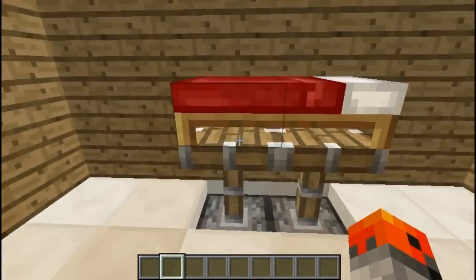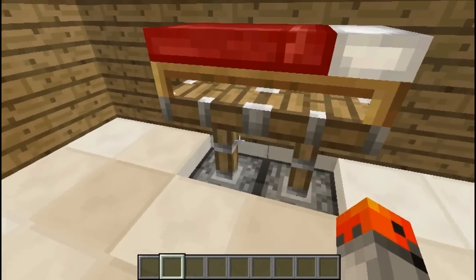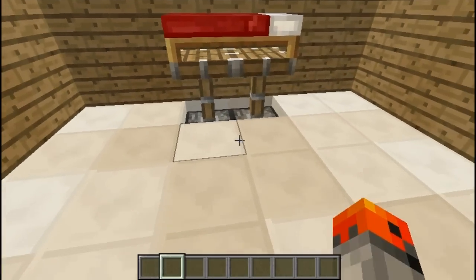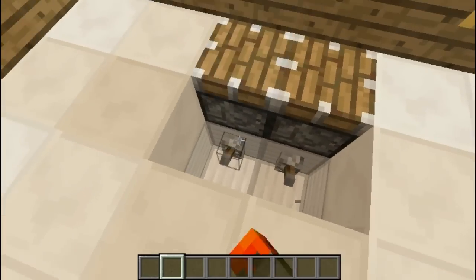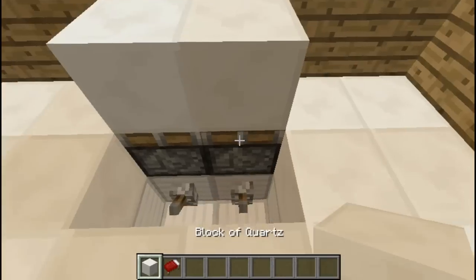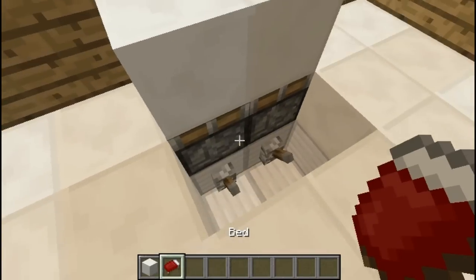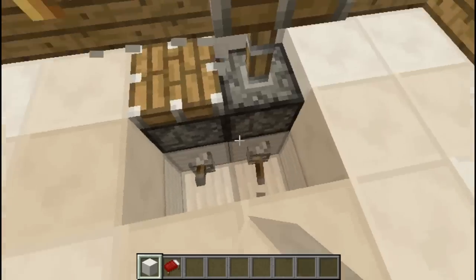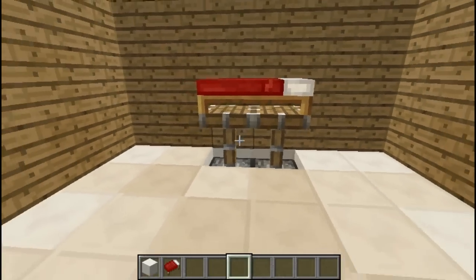Number 10. How about a bed on top of extended pistons? How does that look? To build this, first of all you're going to have to place blocks like this and also pistons like this. Place your bed here and now remove the blocks underneath, activate the pistons and you're done.